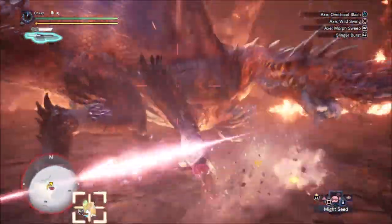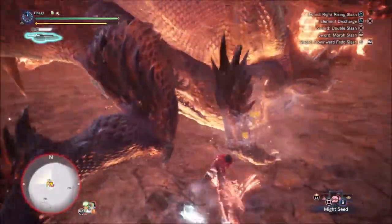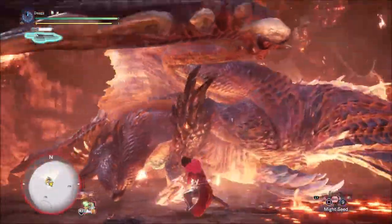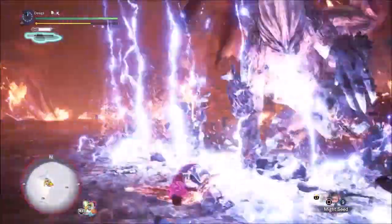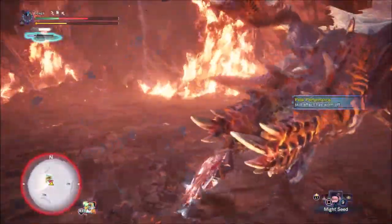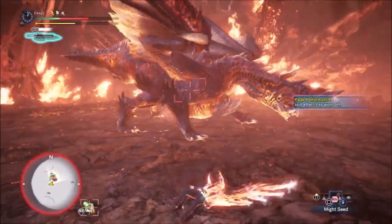Then let's dodge and follow roll, so I go for the morphing sweep — this time it worked out. You dodge the claw swipes, which is the morphing sweep moving forward. Rolled a bit too early there, so I got hit.